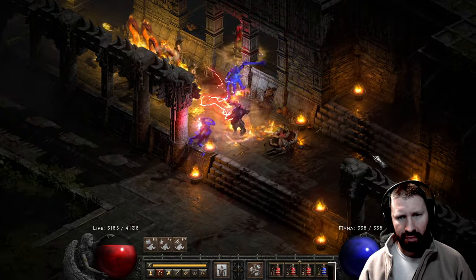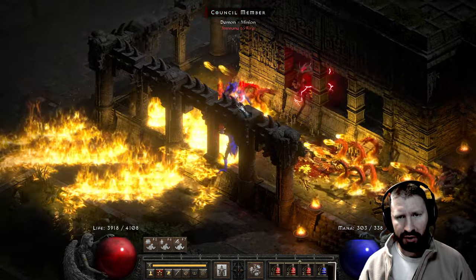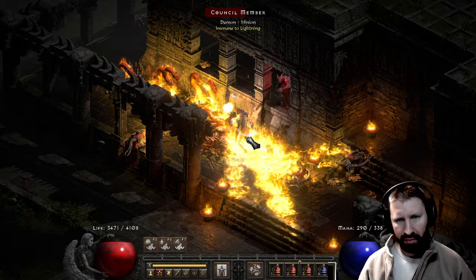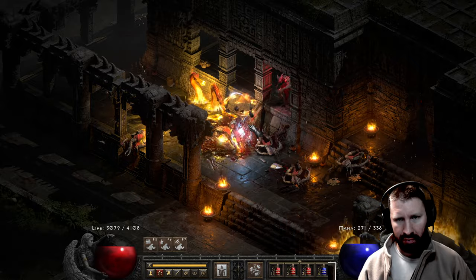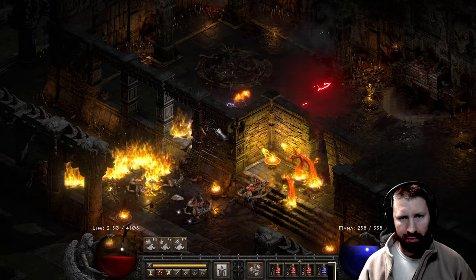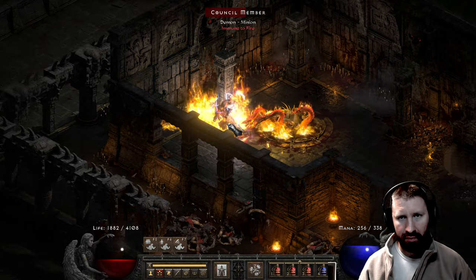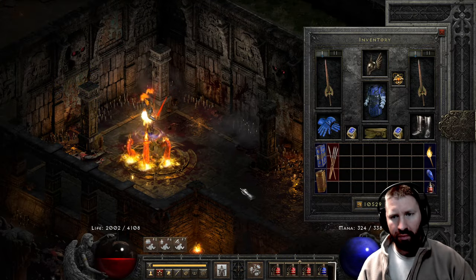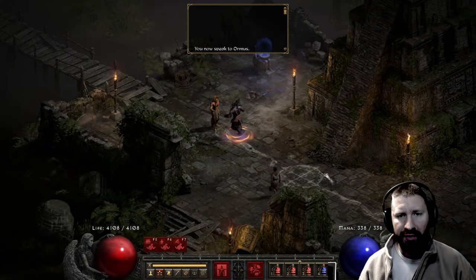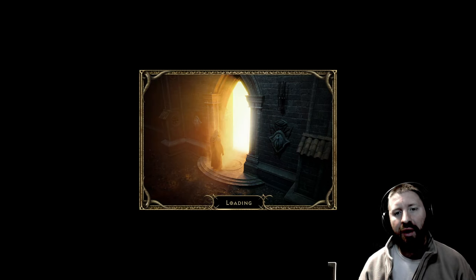Testing in Travincal — not quite enough life leech, but he is surviving. The fire absorb is quite helpful here. Berserk damage is 994 to 4300 — just got to berserk some of these guys. That does a pretty good job against the council. They are demons so you get a nice buff from all the demon damage on this build — Tyrael's Might and Laying of Hands.